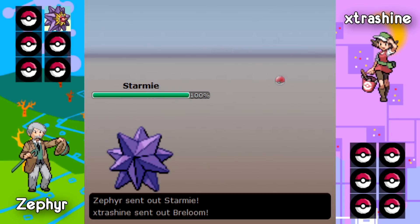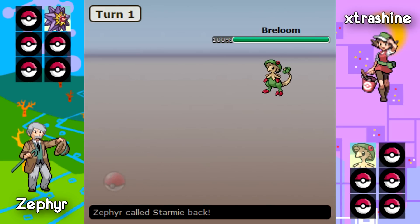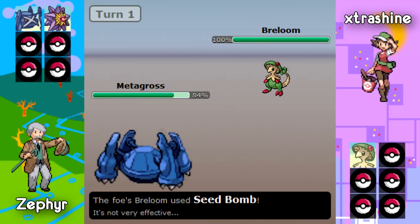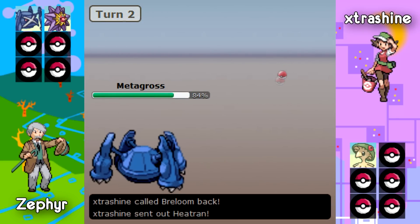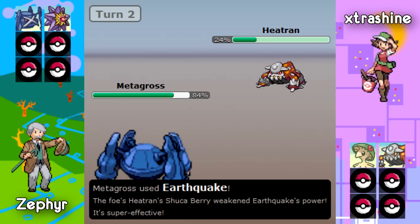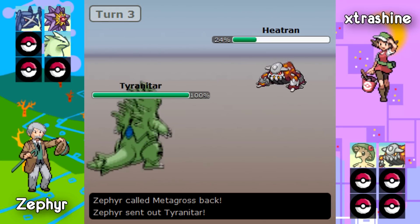Now Zephyr is going to lead with Starmie and Extra Shine is going to lead with his Breloom. It's obvious his Breloom is Scarf and Zephyr knows that as well as I do. He's going to go into his Metagross to take the obvious Seed Bomb which only does 16%. Zephyr is at an advantage here, free to go for any move he wants. He makes a really good play on the second turn — Earthquakes the Heat Train switch, breaks the Shuca Berry, and gets off a huge chunk of damage on that Heat Train.